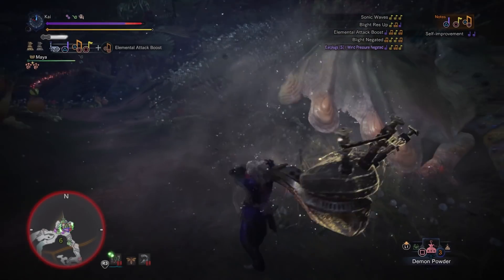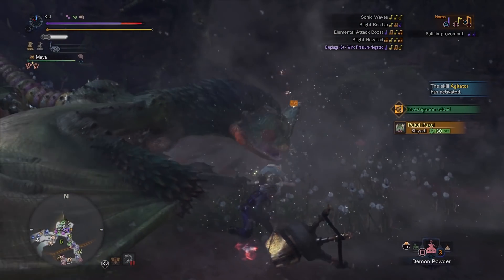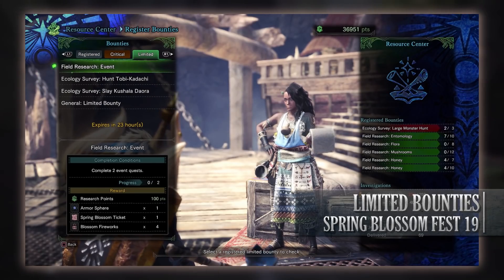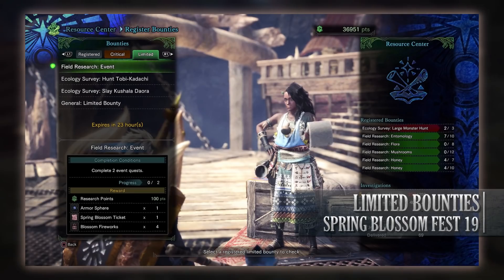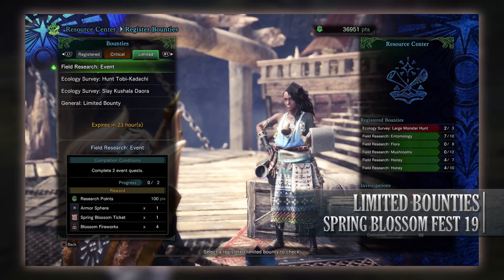Let's move on to talk about the Day 1 limited bounties. PC and console versions of the game have exactly the same limited bounties. First is a Failed Research Event Limited Bounty to complete two event quests. It can be done at high or low rank, making it relatively easy, and for doing so you get Research Points, some Armospheres, a Spring Blossom ticket, and some Blossom fireworks.